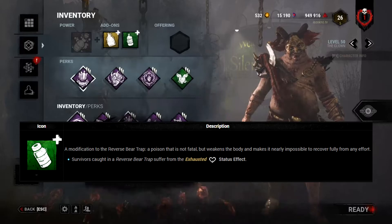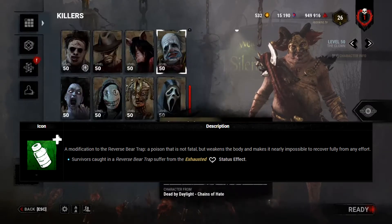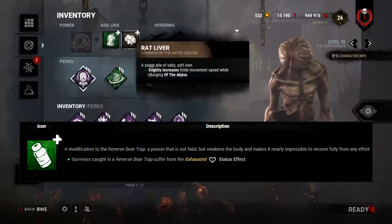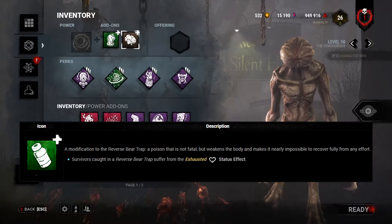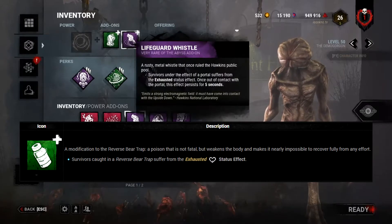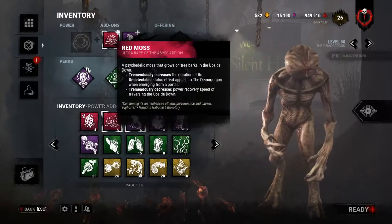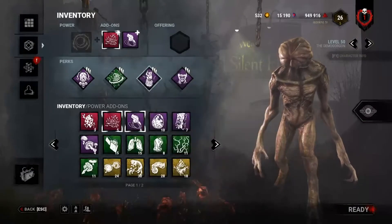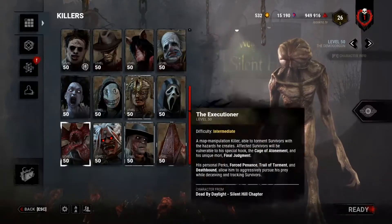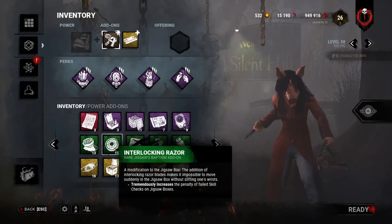Pig's add-on seems a bit strong, being that it causes exhaustion for the duration of the reverse bear trap. However, most people who get the trap try to remove it as quickly and as far away from the killer as possible. This means that likely you won't need your perk while the trap is on you. Be sure to keep track of the killer if you find they're using a perk or add-on that causes exhaustion. A constantly exhausted survivor means they're essentially carrying a dead perk — that's never good.